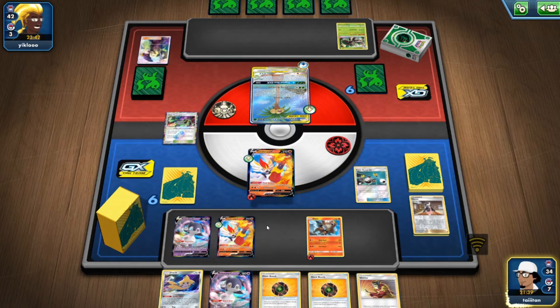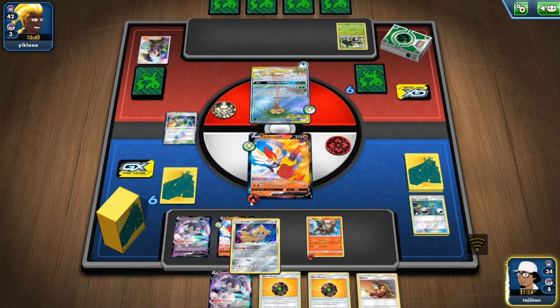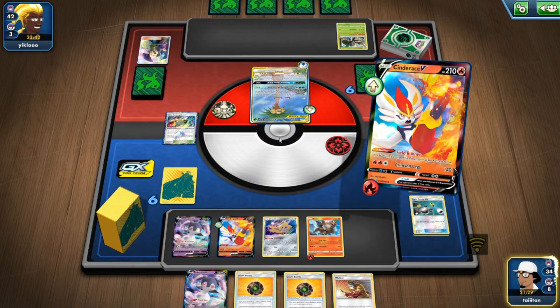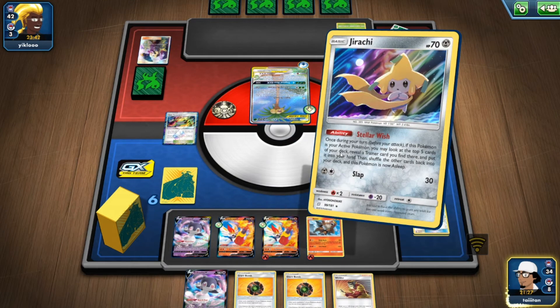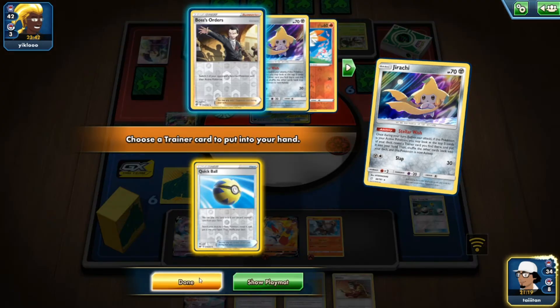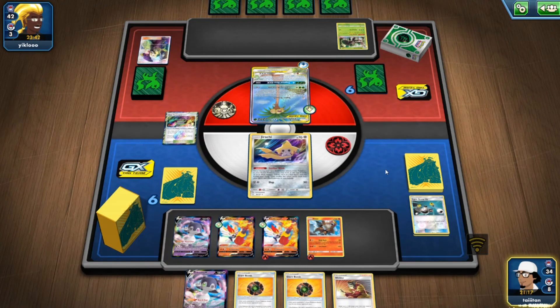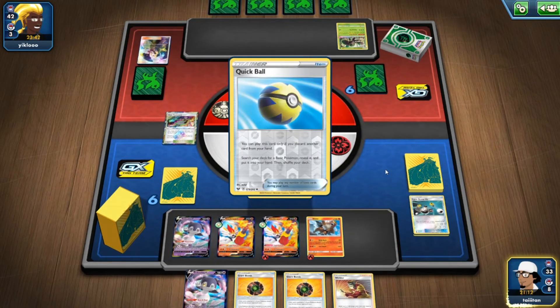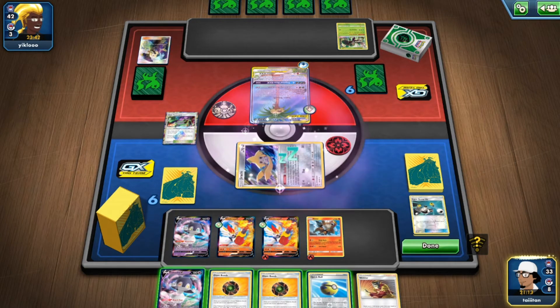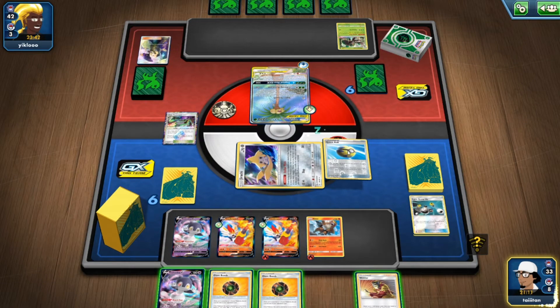Jirachi on the bench — use that free retreat, get me something nice. I'll take Giant Hearth at this point. Quick Ball, Boss's Orders — I could do Quick Ball for Dedenne, but then that's two of my Giant Bombs gone. How many Welders in the discard? Zero. Absolutely zero.